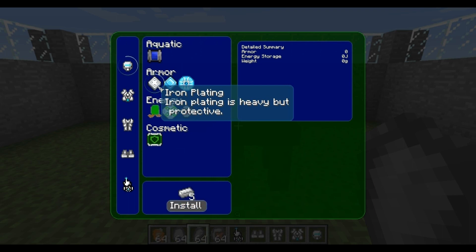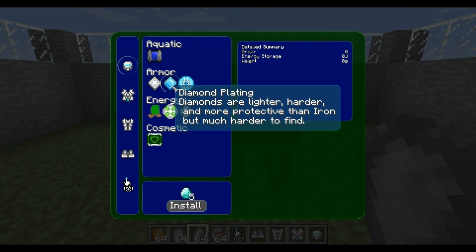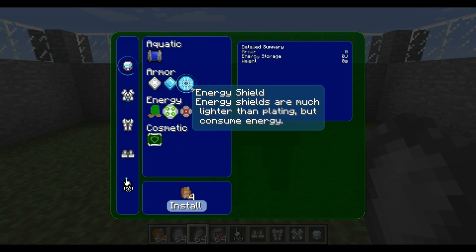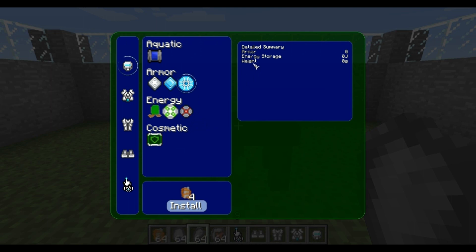You've got the iron plating which is the simplest one. You've got diamond which is stronger and a little bit lighter. And you've got energy shield which is much lighter than the other ones, but it requires electricity to run. Now, weight is very important when it comes to the power armor. If you exceed the weight of 25 kilograms, it will start weighing you down quite a lot. But you can compensate with some other upgrades which I'll talk about in a little bit.